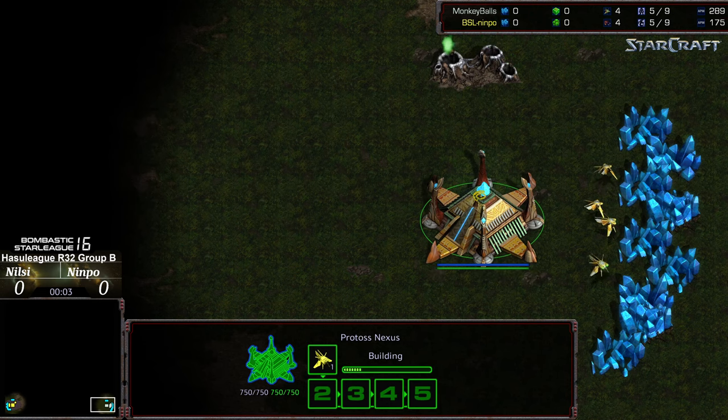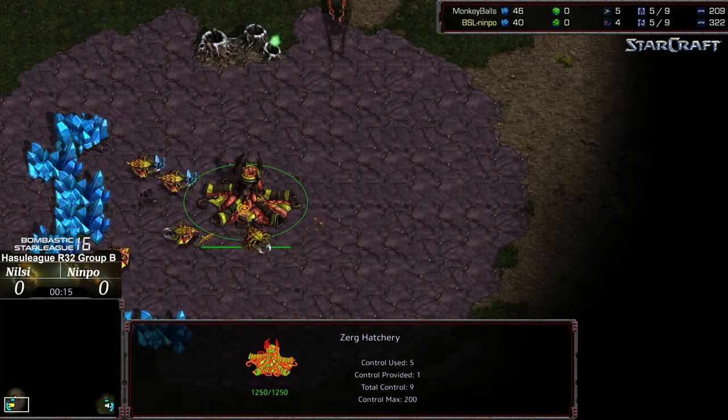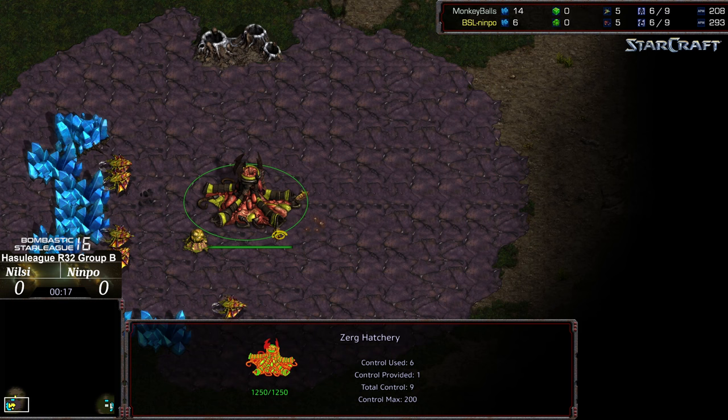Hey guys, welcome to another commentary done by Diggity Bottom Right End Corner. We have Monkey Balls, aka Nilsi, starting as the White Protoss — also known as Dilftoss, for what it's worth. Bottom left end corner, we have Nimpo starting as the Yellow Zerg. This is the winner's bracket of Group B.